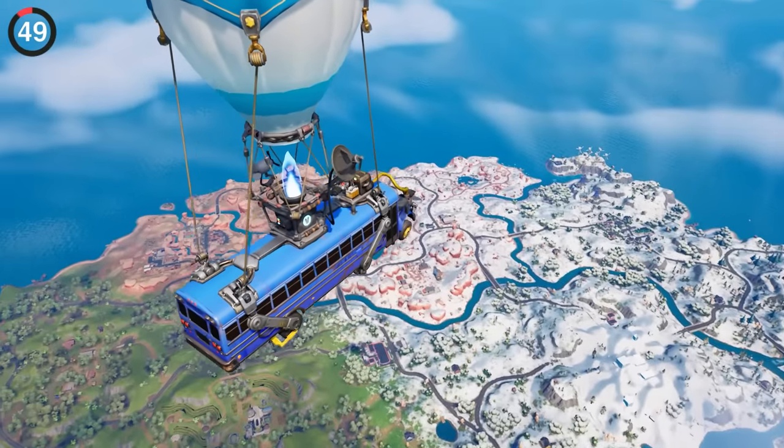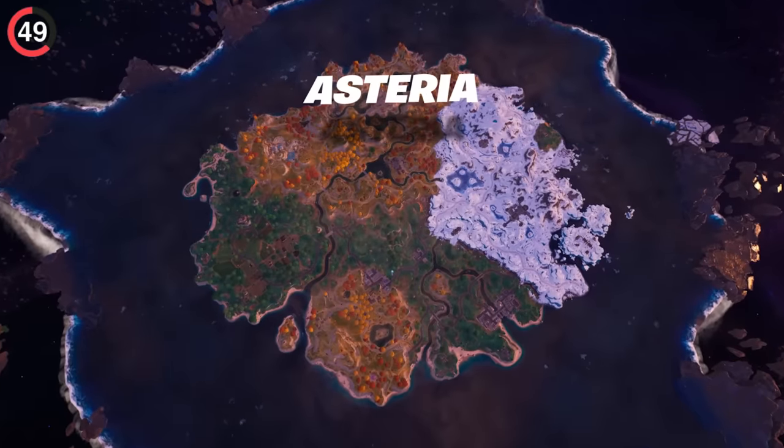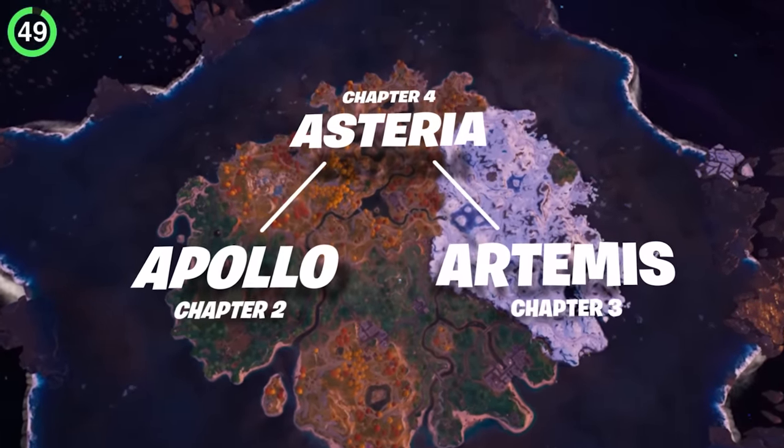A detail you'd only find in the files is the codename of the islands. They're based on Greek mythology and actually make sense to the story. Chapter 4 is named Asteria, which is the island that Apollo and Artemis were born on, referencing the prequel nature of the season.